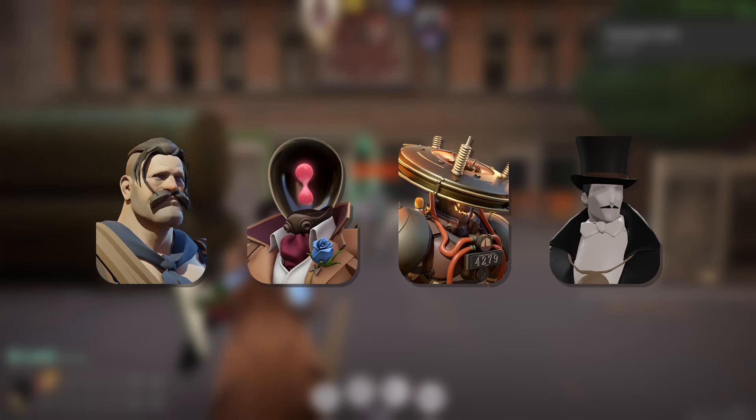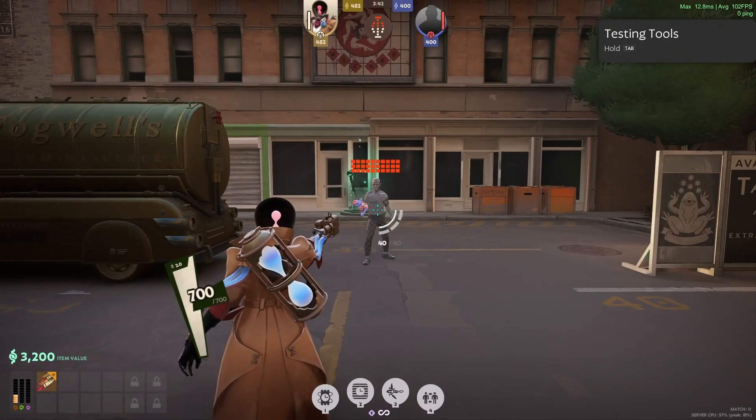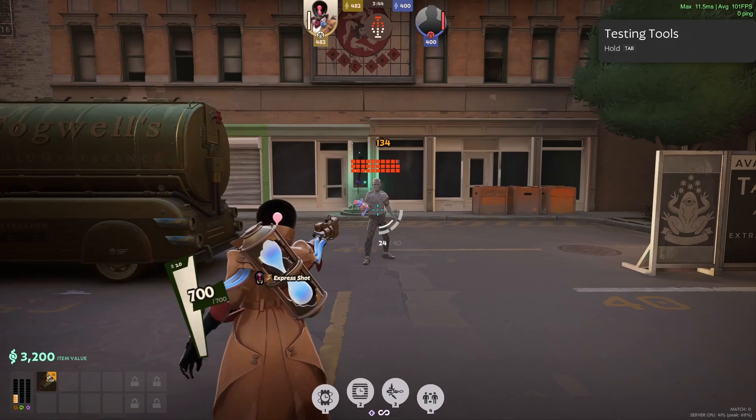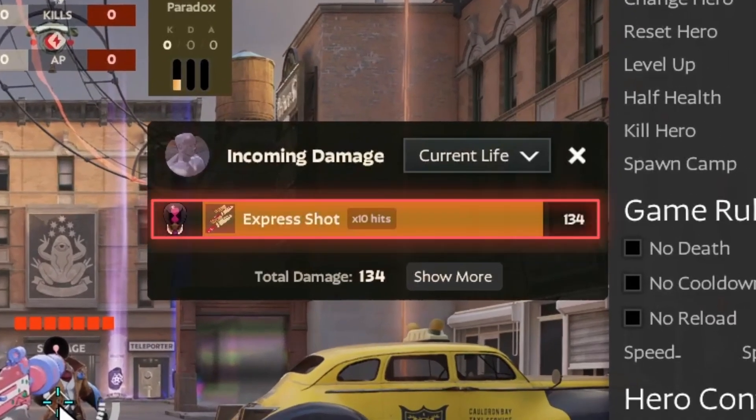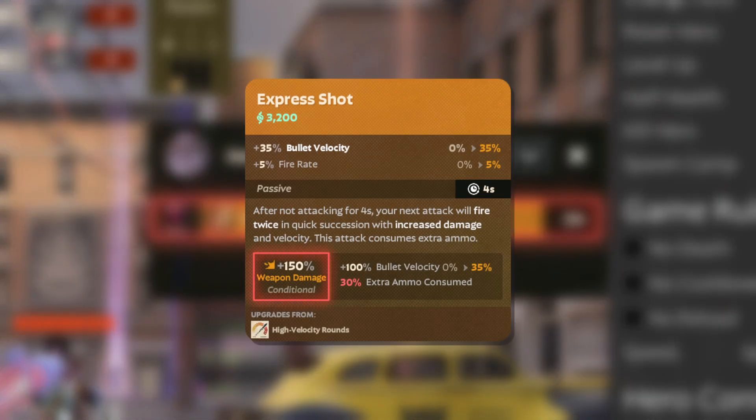However, characters with a Burst Fire weapon will have a weird interaction with Express Shot. First of all, instead of two shots, two Bursts are fired. We can see this in the damage breakdown quite easily, as 10 Express Shots were hit, yet Paradox only fires 5 bullets per burst. Second of all, despite the fact that all 10 shots are considered to be Express Shots, not all 10 shots gain the damage boost of Express Shot.